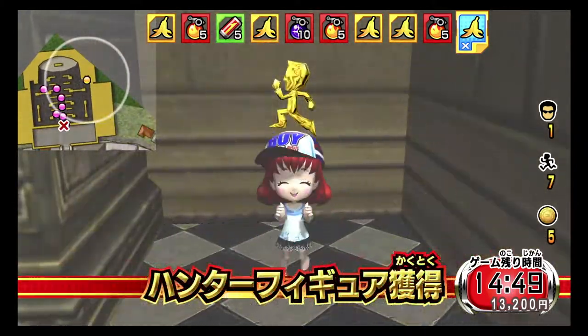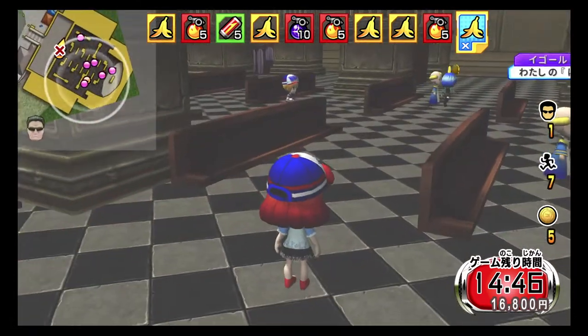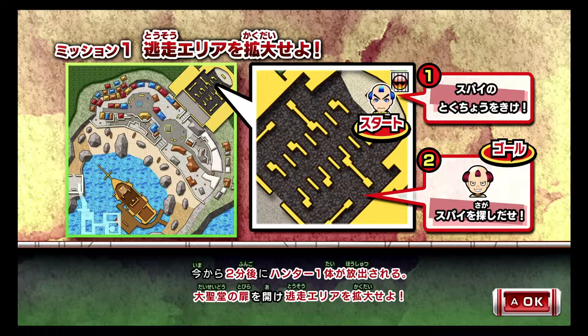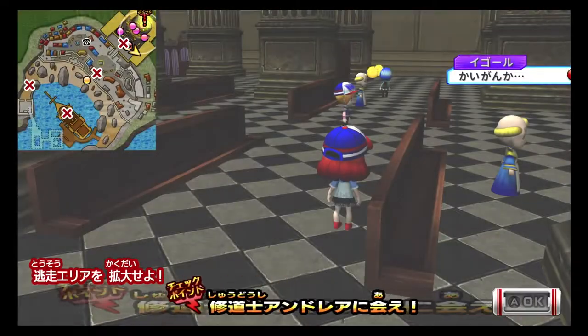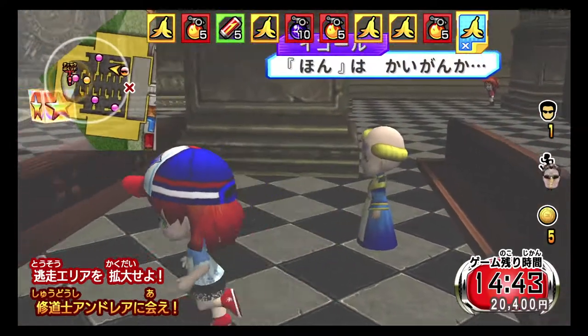Hunter figures! I'm wondering if the other side of the cathedral has any. So within two minutes, a hunter will be released. We're going to escape this area to make way to the other side. Something to do about finding a spy? This guy is looking for books, though.